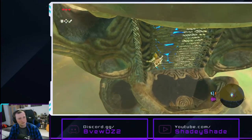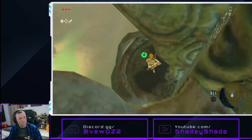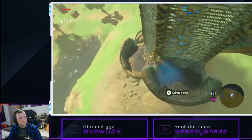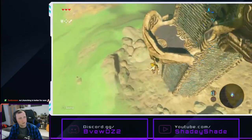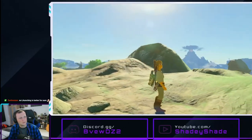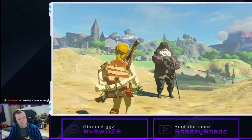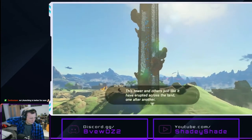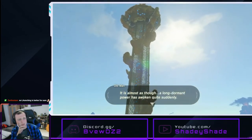We got ourselves a nice little jumping puzzle here to get down. It's the traveller guy from up on the hill. It's quite the enigma here — towers have erupted across the land, one after another. It's almost as though long-dormant power has awoken quite suddenly.